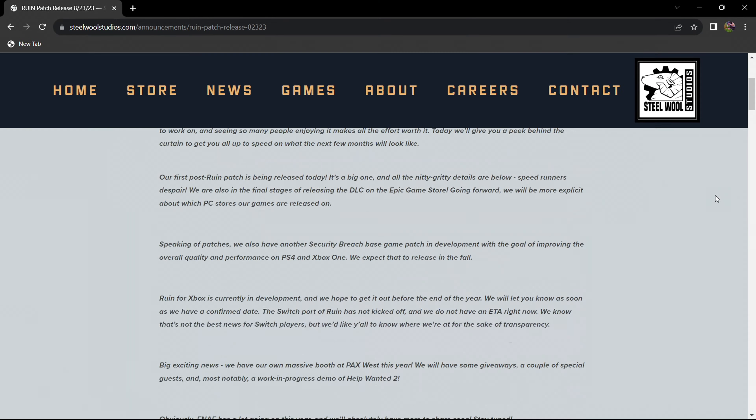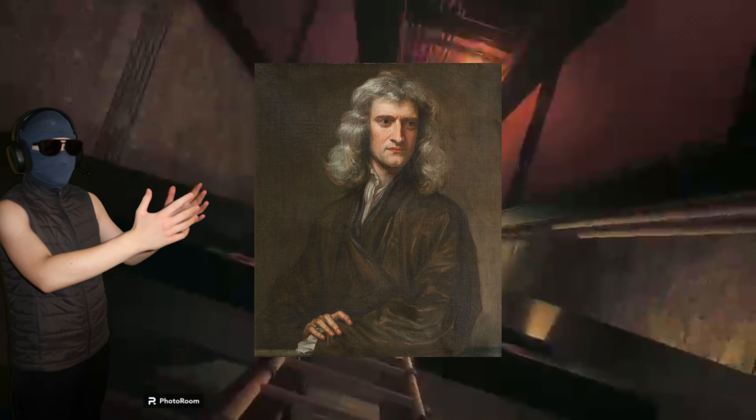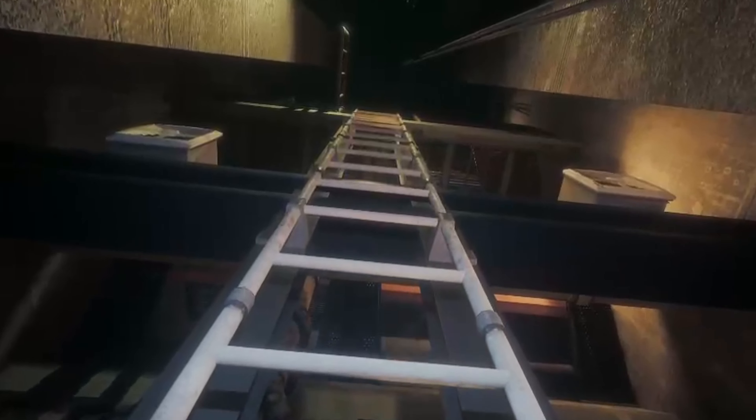As Steel Wool loves to patch out funny glitches, I have found the craziest glitch ever in spite of Steel Wool — one that breaks the laws of physics. All you must do is look in the same direction that you are moving on a ladder and you will stop moving for some reason. Maybe it's not as game-breaking now that I think about it, but it is something Steel Wool haven't fixed yet.